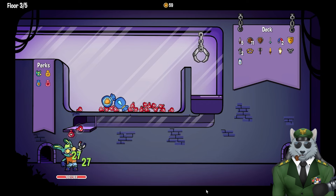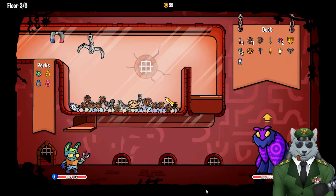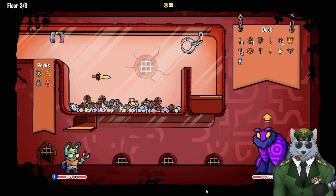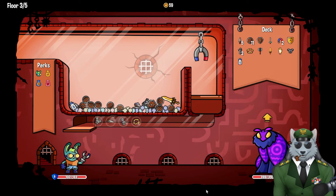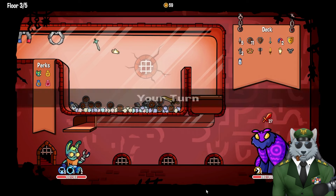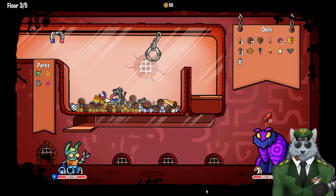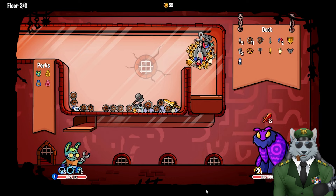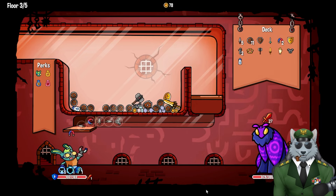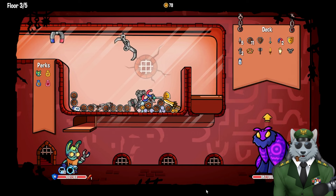I've got a bunch of health, that's fine. Let's go with this stuff over here — or absolutely nothing because I missed that. That was a terrible grab. Let me just magnetize a whole bunch of stuff. He's going to hit me hard — let me grab this. All the coins! Luckily I have a lot of shield — 15 shield. Okay, that actually helped me out.